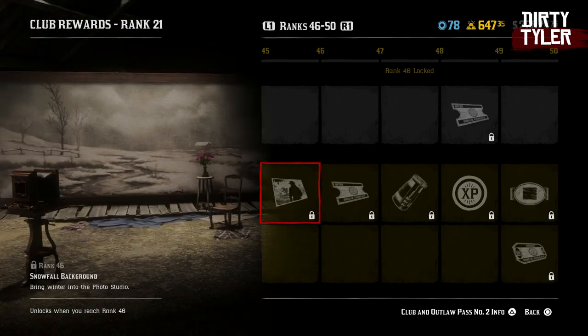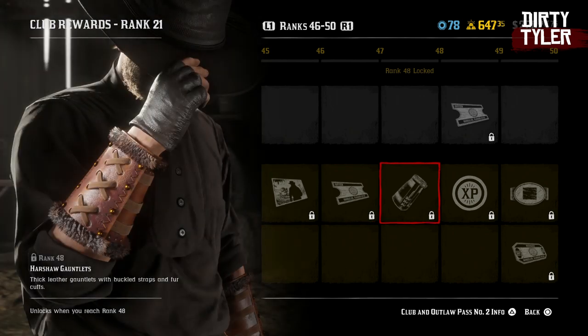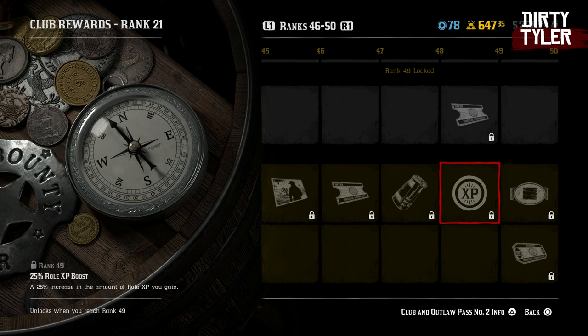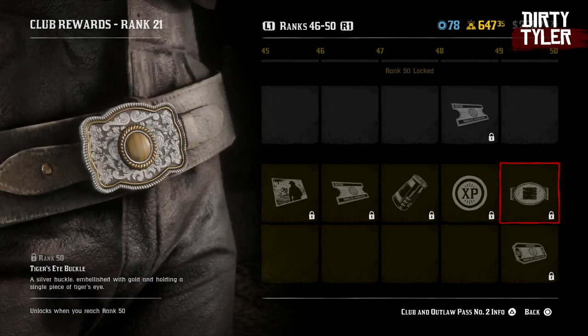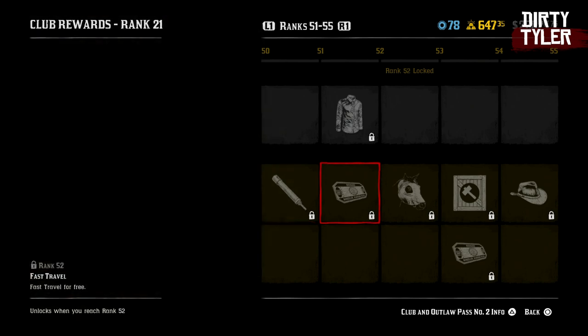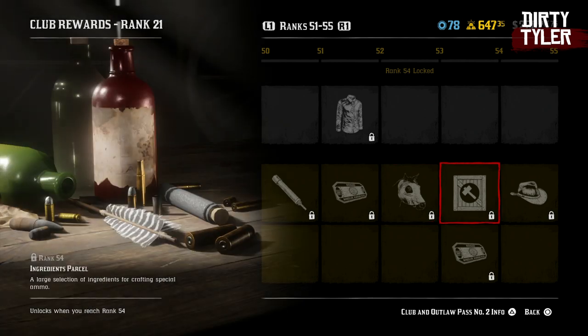You'll get a snowfall background at rank 46. You'll get 30% off select camp equipment at 47. At rank 48 you'll get the Hearshaw gauntlets. At rank 49 you'll get a 25% role bonus boost. And then at rank 50 you'll get the tiger eye buckle as well as 5 gold bars. Gun holster at 51. Fast travel at 52. And then you get the horn demon mask at rank 53 — I kind of like that, even though it has Griefer written all over it.